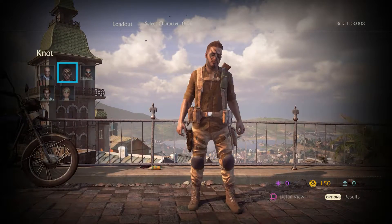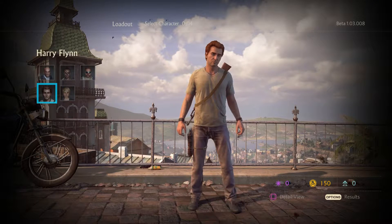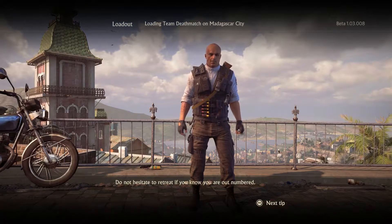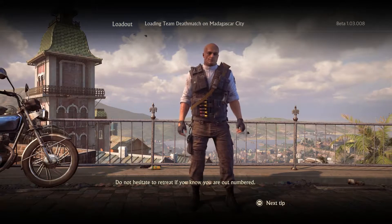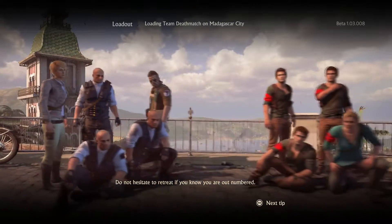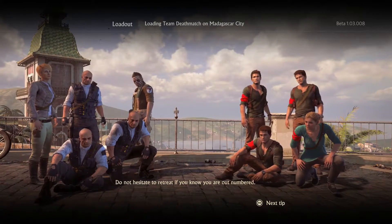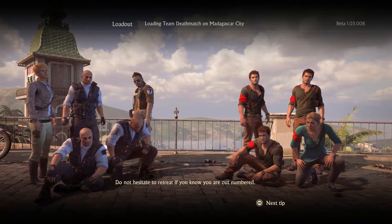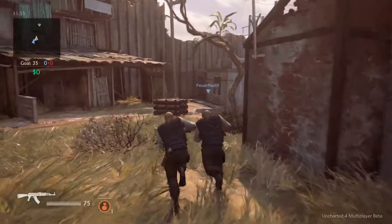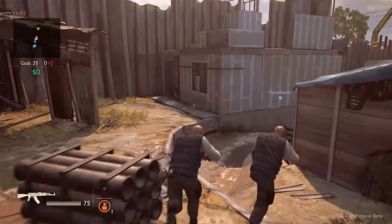So we can choose a character. I'll choose Lazarevic. I'm going to play team deathmatch on Madagascar City — that sounds nice. So we're fighting against three Nathan Drakes and we are with three Lazarevics. These are my bros, we're family.